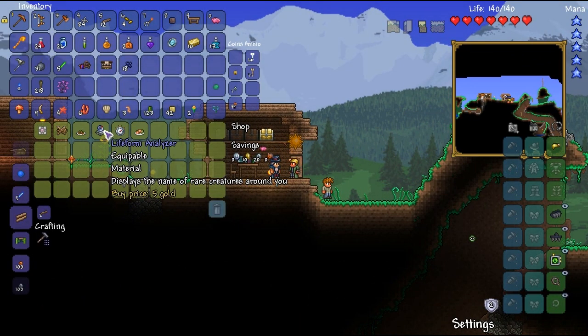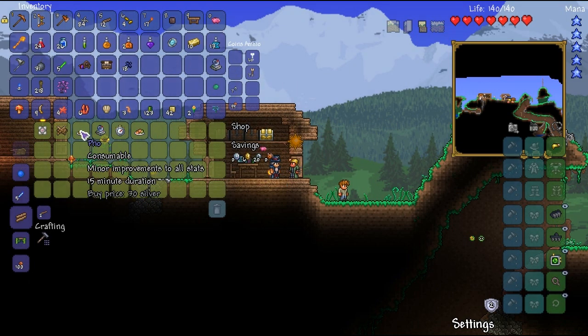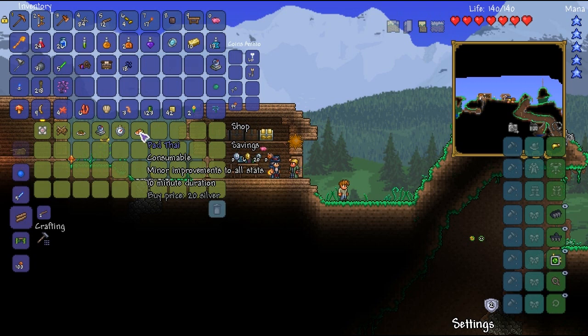Do you have anything interesting to sell us? A life form analyzer and a companion cube — as we all know, we've run the math on it: rarest item in the game. Pretty cool. I'm going to buy the life form analyzer and then I'll buy some foe for definite.